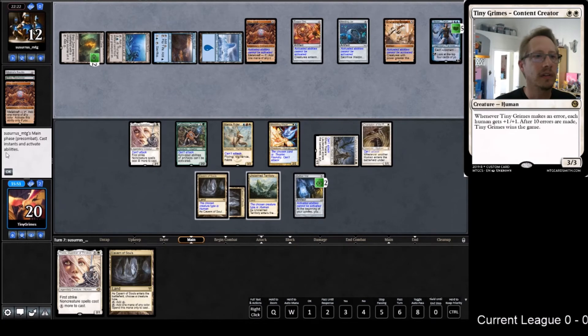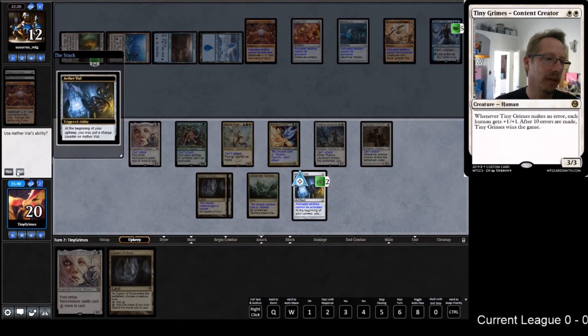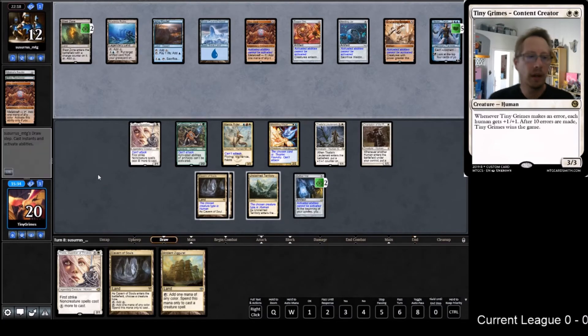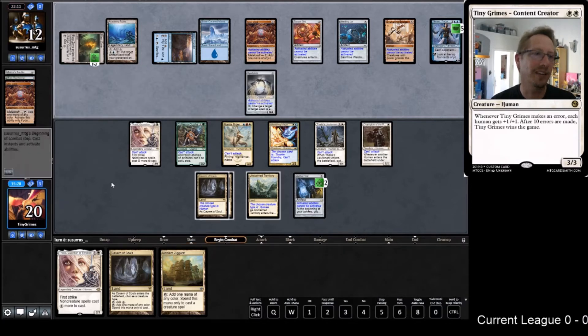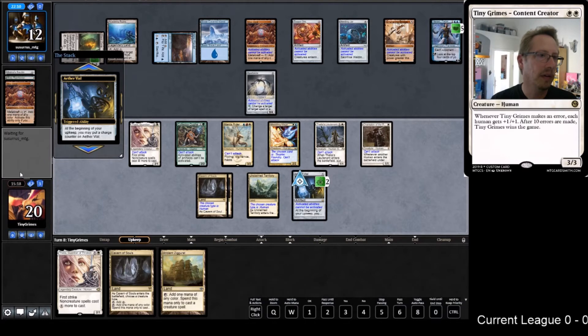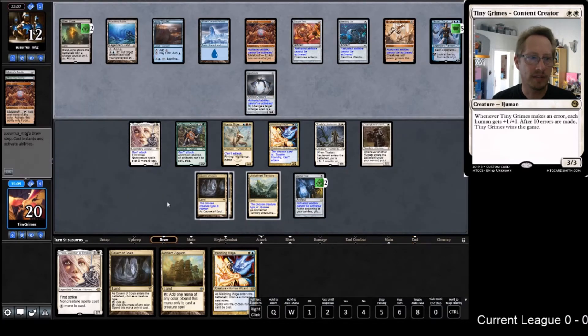They got their fourth land - trigger Narset, trigger Narset - come on, no. We're definitely in trouble. We will bluff that we have everything we could ever want. Drew a Thopter Foundry - that guy's really annoying. I can't remember now if we played Dismember or not - I think we did not. I'm pretty sure we don't win this one.